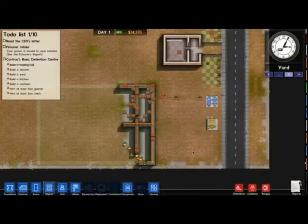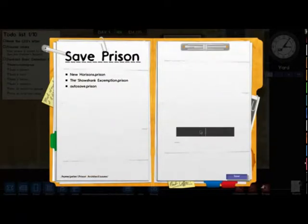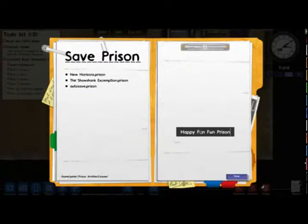They're building — that should be done pretty soon. They have to lay down the foundations. I'm just going to quickly save the prison and pick a name. I've got a Shawshank Exemption up there — it was really easy for the guard to get out. Let's call it... oh, names are terrible for me. Something serious or funny. Let's call it Happy Fun Fun Prison, cause it'll be so happy fun.